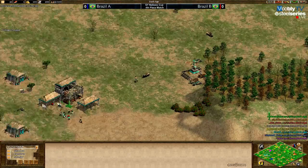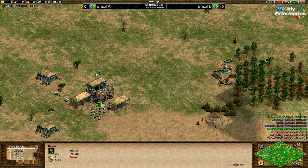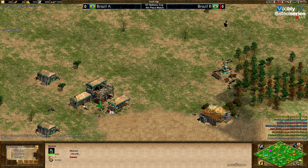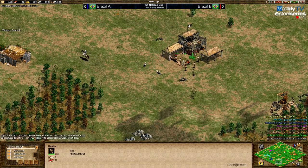It's somehow surprising they both went for the same option. I need to look at the settings again — was this two players having to go team random and two players having to go random? So if one team takes Mayans and Huns and the other takes Mongols and whatever, it could be a perfect mirror. We still got Celts, which is somehow not standard from what we've seen so far.